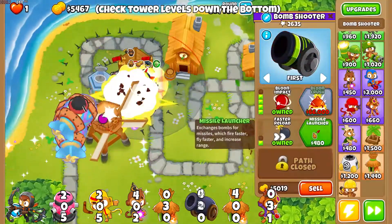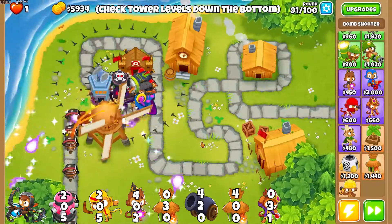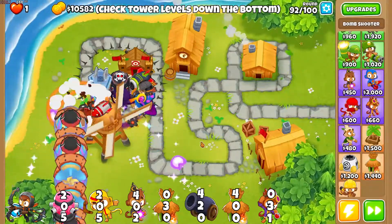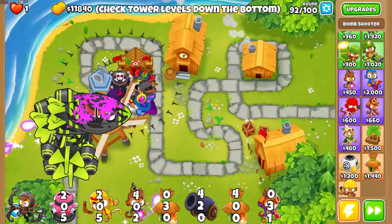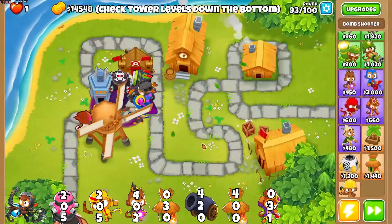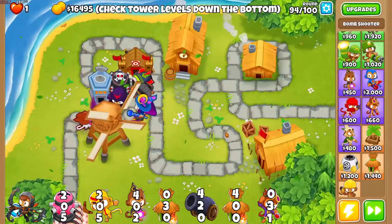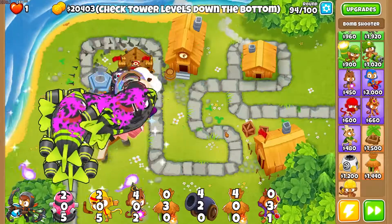Before round 90, I always remind you to get MIB. Then we get Balloon Crush on the bomb shooter from earlier. This is a tactic I came up with recently to really take out the Ceramics that are a problem. Its position comes down to killing the Ceramics in the best spot — we want to kill them basically on the attack shooter, because that's where the most damage is done, getting hit by both the attack shooter and the boomerang.